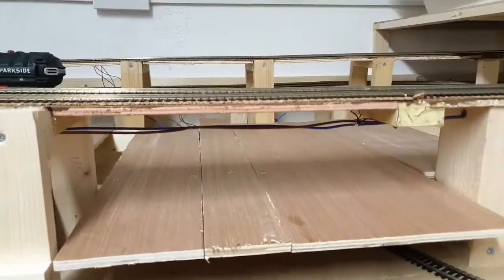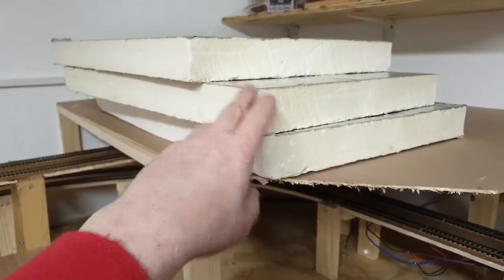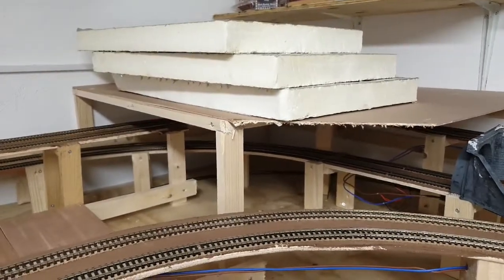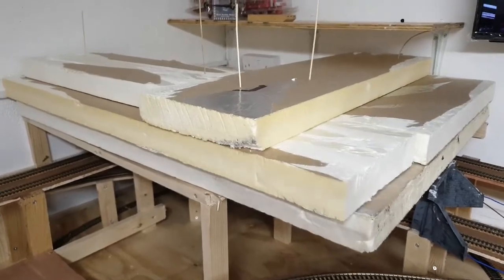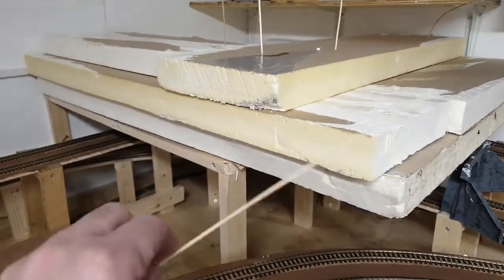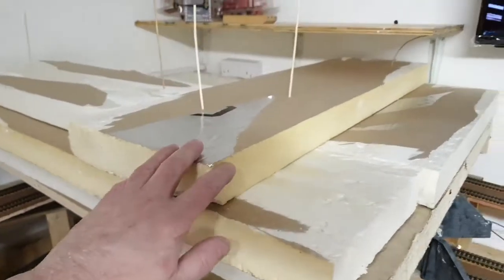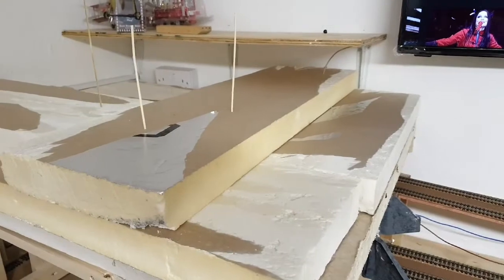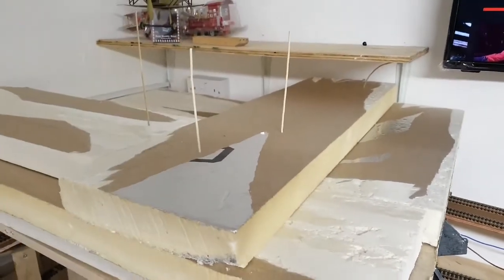Now we'll move on to the next step, which is using this Sellatex type board. We'll take the backings off it, cut it and carve it into shape for the hillside. Here I've started stacking the insulation board, held together using bamboo skewers — you'll pick these up in any supermarket. I've started layering them and stepping them back a little bit, and now I'll get a knife and start carving a hillside. At a later date I might put another level on to slope it back further.